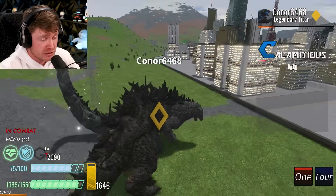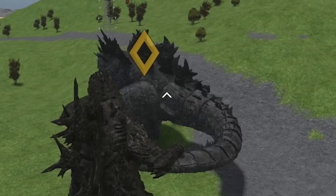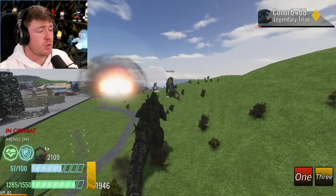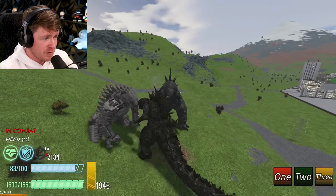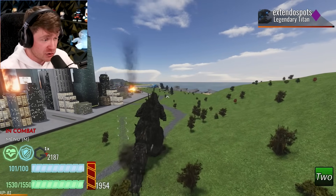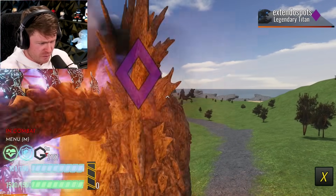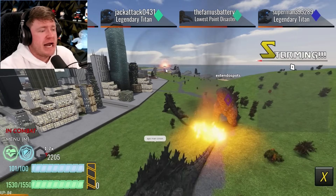We're almost max charged again and I just want to see what the atomic breath does if we hit somebody. Oh, and look who's running away — Legendary Godzilla is just sprinting to the other side. We have it — so who should we hit it on? Not a city... oh, maybe this big group of kaijus that aren't even looking! I'm going to aim it right here in the center of all these people. What is happening? Okay, it didn't launch right — it went all the way to the middle of the ocean. How do you aim that?